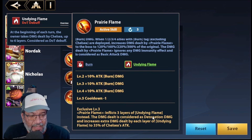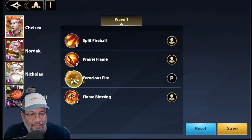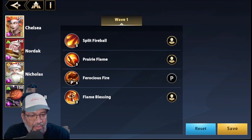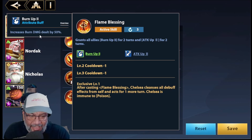With the third exclusive, it inflicts 3 stacks of Dying Flame instead of one. The damage is considered detonation damage, and it increases the additional damage per Dying Flame stack to 35% of Chelsea's attack — very powerful. The passive says that when Chelsea survives, enemies with Dying Flame receive 50% more burn damage from her. For each Dying Flame stack, damage increases by 20%. When an ally with Burn Up deals detonation damage, there is an 80% chance of inflicting a Dying Flame stack for two turns.